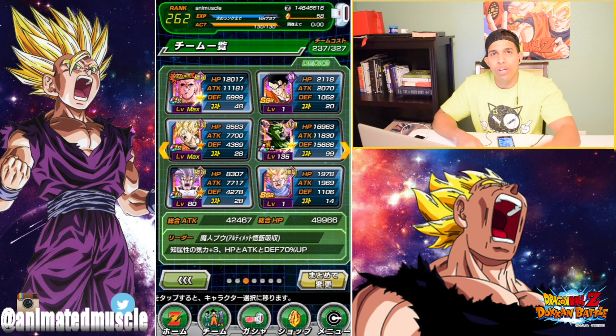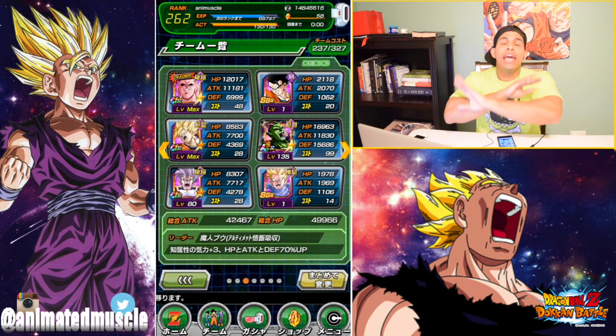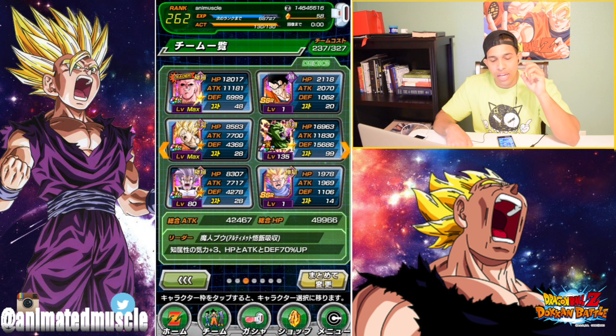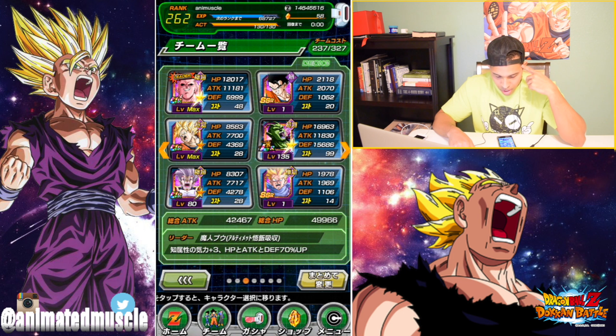LR Piccolo doesn't have a percentage defense increase - he has a flat out 10,000 defense increase to his own defense and 5,000 defense for his allies. Trunks is gonna help Piccolo become a tank because he's gonna give 30% defense to all allies. That's gonna help Piccolo so much. 30% defense is amazing. I'm so curious to see how good Piccolo is gonna do in terms of tanking on this team. We also have Super Baby 2 - I need Dokkan to awaken him, I have the medals, and I'll get him up to level 100 in another video.